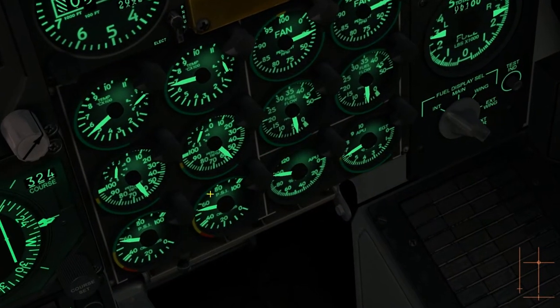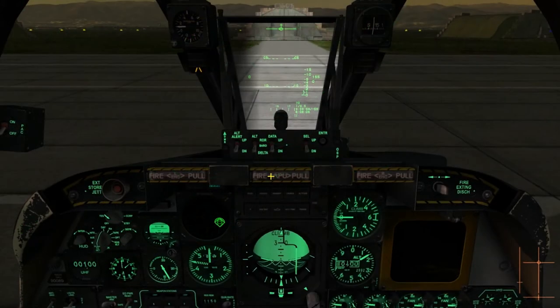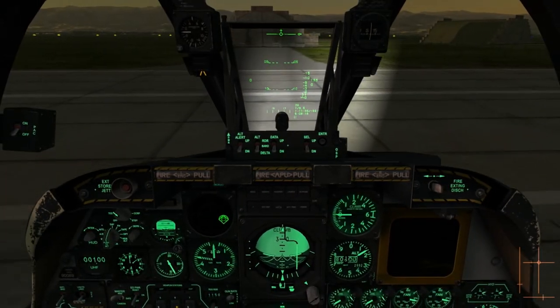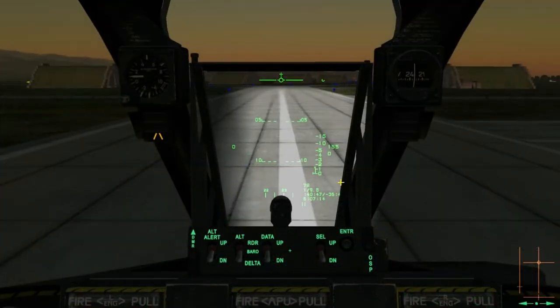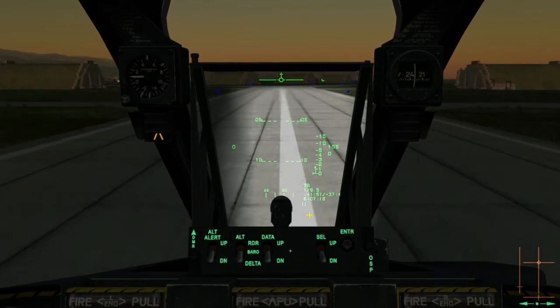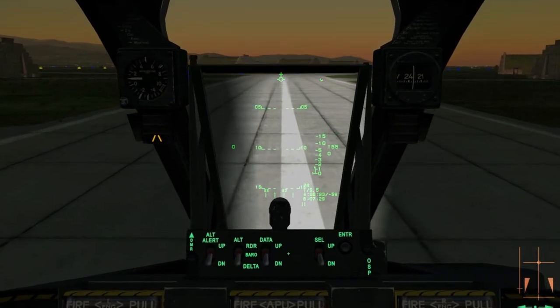Wait until both engines idle out around 60 RPM and the APU shuts down. Begin taxi by throttling up to overcome the inertia and using Z or X for left and right rudder. Maintain taxi speed using a taxiway reference of 1-2 lines passing your cockpit per second. Use wheel brake W when slowing down or making a tight turn.